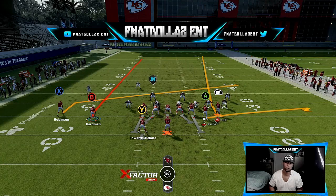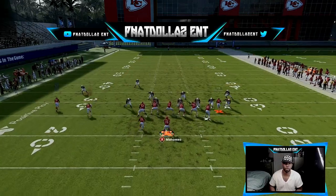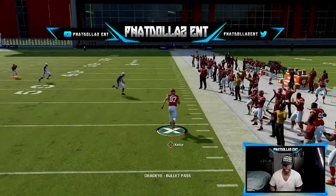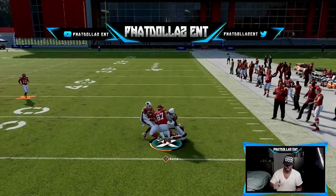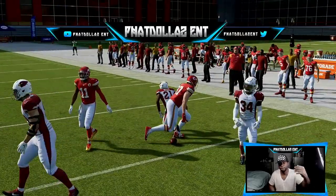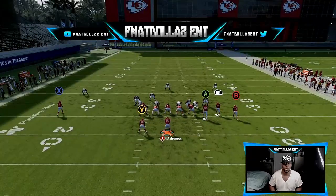I changed the tight end to a flat, so I've got the flat with the slant and two deep routes. It looked like an all-out blitz, and I was right. We dump it off to the tight end, run somebody over — easy pass. Styling on your opponent, turns into a 15 to 17 yard gain.